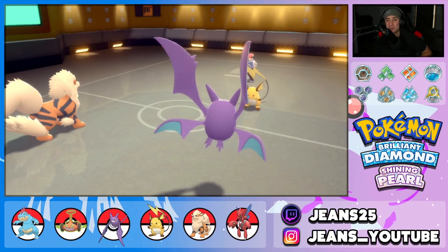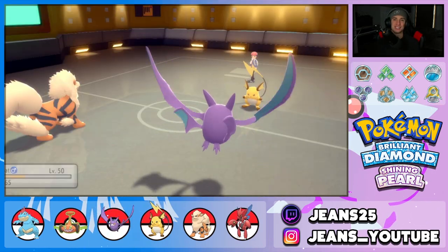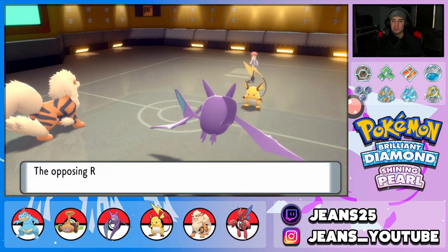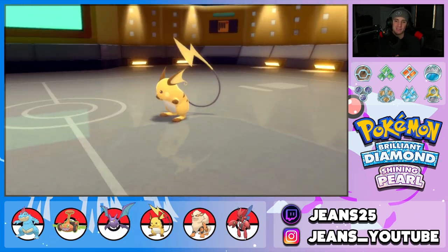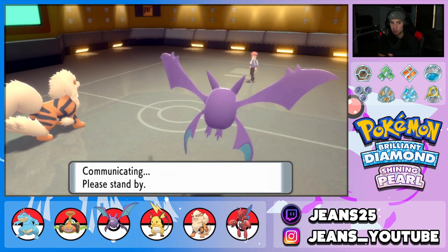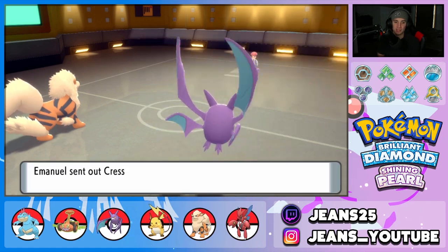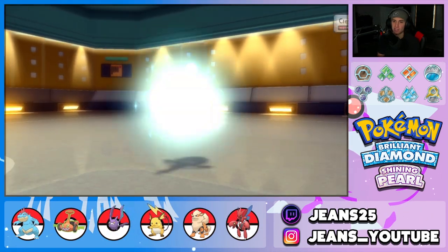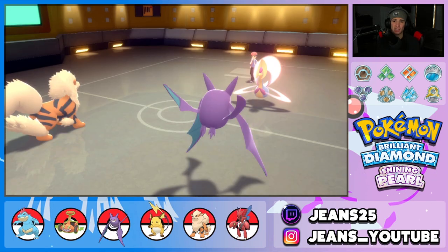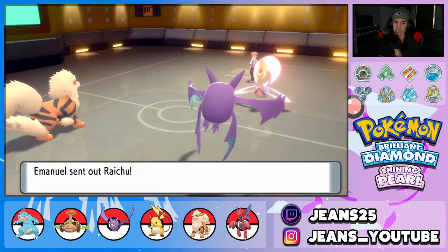He goes for a Volt Switch — that's fine, Crobat can soak that up, which is exactly why we put good EVs on it. We got a Special Attack drop, which is huge. Arcanine is chilling on the field. If he brings a special attacker we can burn it, and if Claydol comes out we can burn that too. We have speed control and we're thriving here.